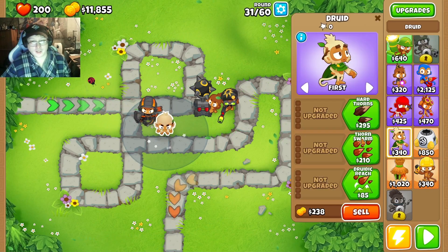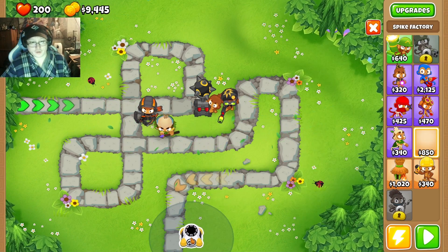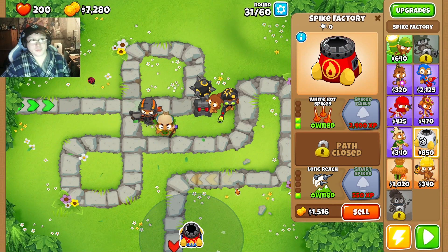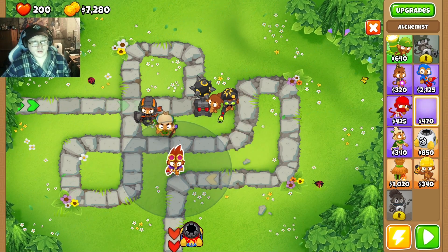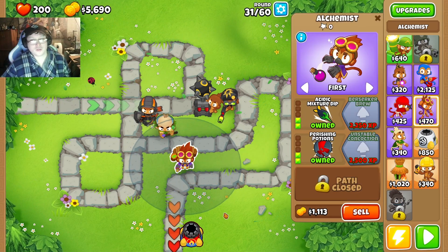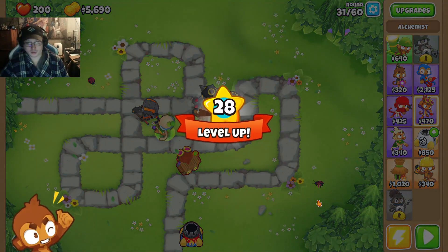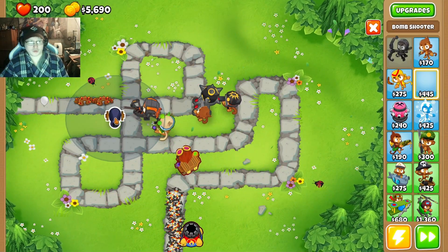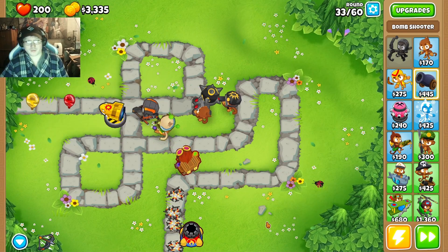And we'll go with a druid — thorn swarm, heart of oak, druid of the jungle, hard thorns, and heart of thunder. Then we'll put a spike factory back here and level it up: long reach, bigger stacks, with white hot spikes. We'll take an alchemist, put it close to the druid and only the druid — large potions, acidic mixture dip, stronger acid, perishing potions. We got a bomb shooter — place it here, fast reload, mist launcher, mud mauler, set to strong, extra range and frag bombs. That should be sufficient for Round 40.